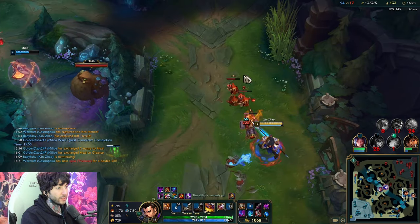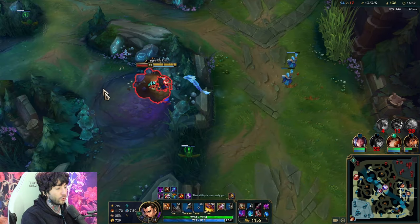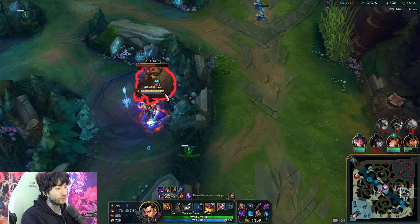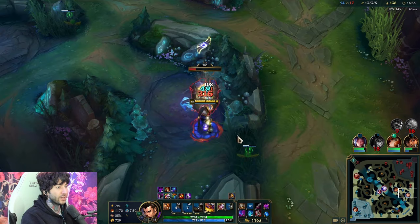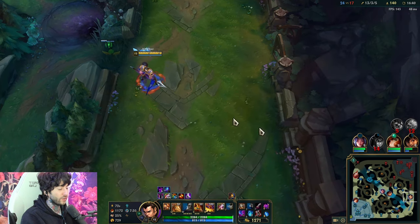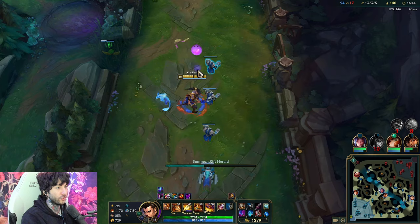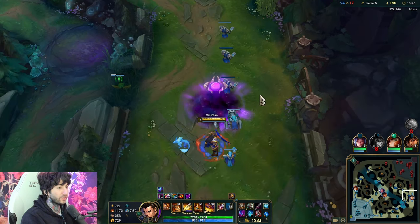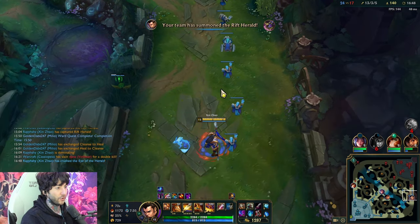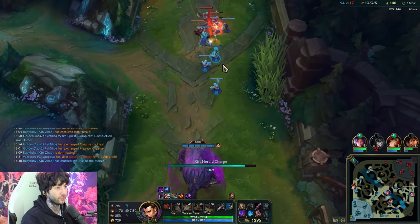This champion can just destroy waves in an instant, so you always want to play to one-shot them. Here I'll show you how Herald actually works — it's kind of different now. If you drop Herald and you're facing a direction, the Herald is going to go in that direction. So you have to drop it facing the direction you want it to go. It doesn't matter which way you click — just make sure you point Herald that way and keep it pointing there when you click.